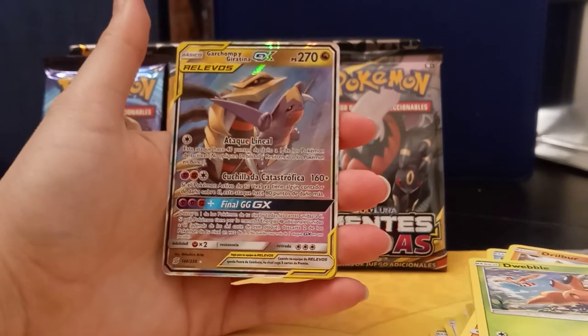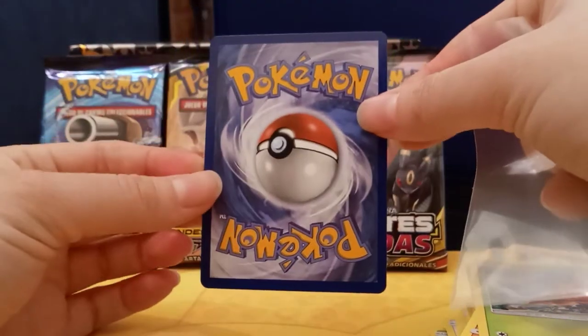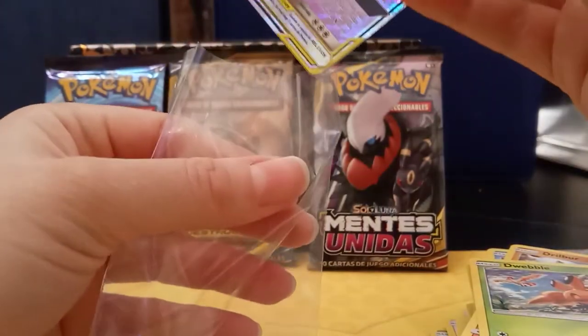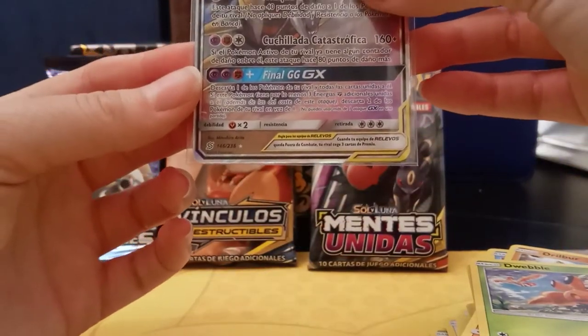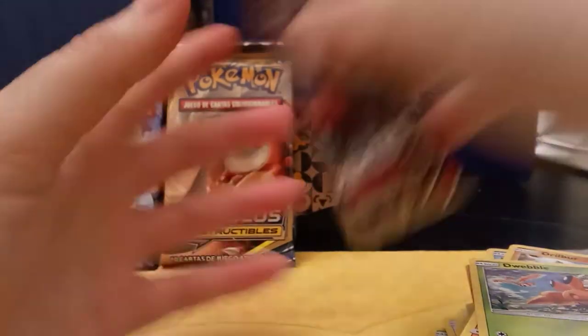That is pretty cool! Let's see what the cut looks like in the back. Wow, these are really good cuts. This is number 146 of 236. Okay let's move on to another Unified Minds.